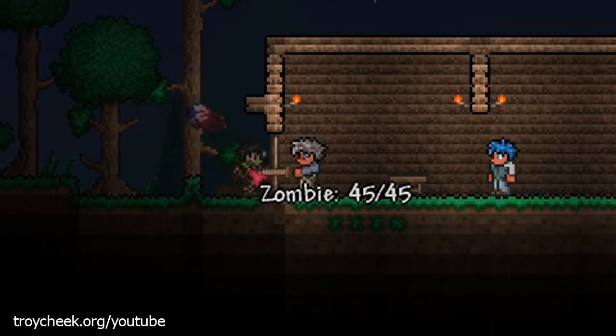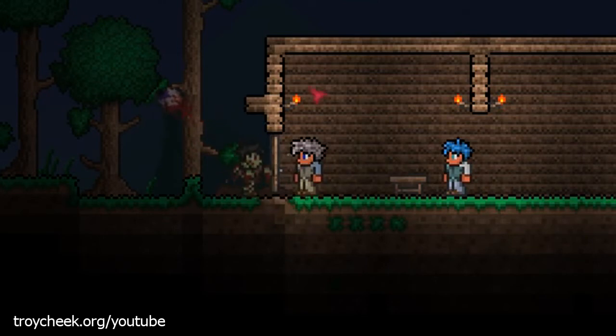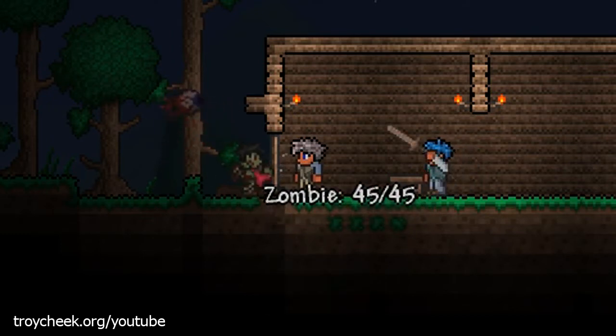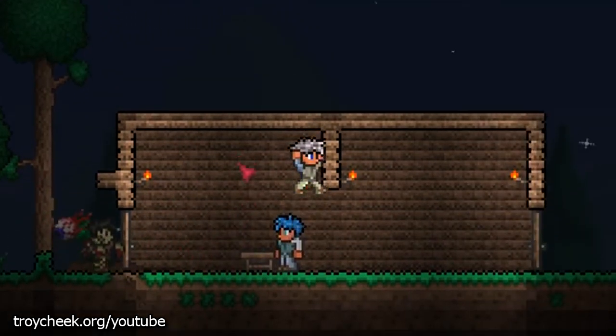Looks like a zombie — it's trying to open the door. I used a character I already made and deleted all the stuff out of his inventory, but I forgot that you don't start with swords anymore, you start with wooden short swords. I've got a tiny bit better sword at the moment, but you should have enough wood from cutting all those trees to make one at the crafting table.